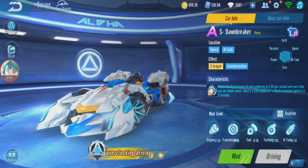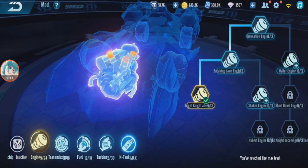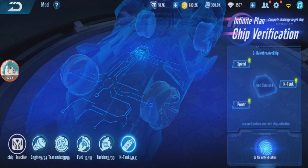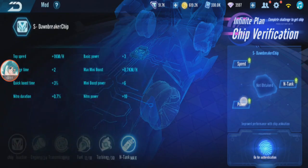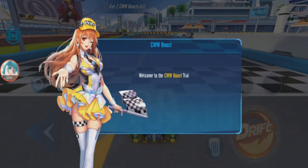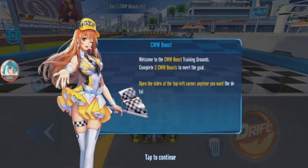I'm going to test this car first. Look at the characteristic — it automatically increases N-Tang by 1.9% per second, and every time you use double boost there's a 23% chance of 3 km/h increase in maximum speed for 3.5 seconds. I'm pretty sure you have full modded. The modding full modded is left, left, left, middle. This one has no Infinity Chip yet. As usual I'm going to test without Infinity Chip first and then see how much changes there are with Infinity Chip.